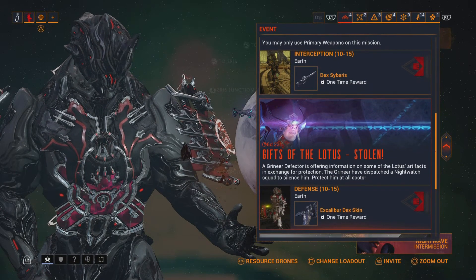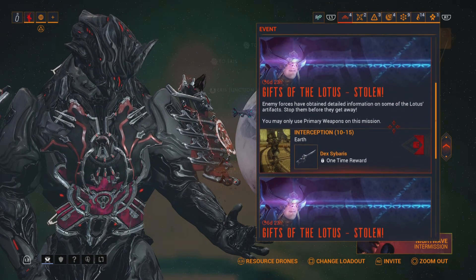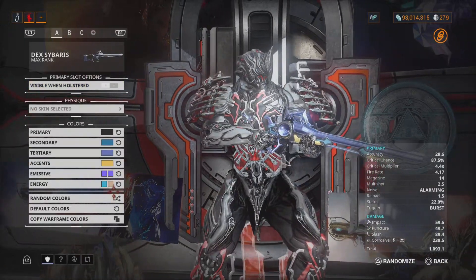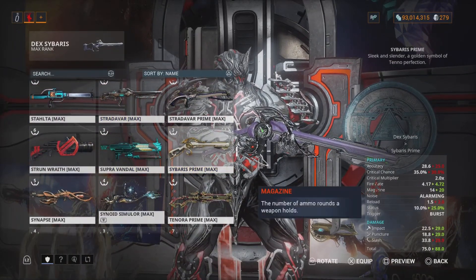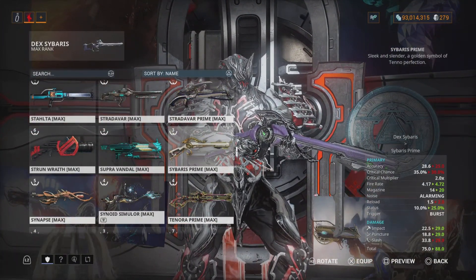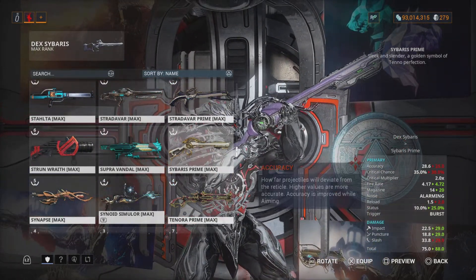Back to the event — this is the only thing that's up right now. Maybe tomorrow the Dex Sybris or Dex Dacra will appear. They're just starting with two missions. Talking about Dex Sybris — I'm not really a fan. The Sybris Prime is way better: higher crit chance, better fire rate, and better status. The Dex Sybris does have a 20-round magazine, but I still prefer Sybris Prime because the fire rate is really good and it makes it so much better.